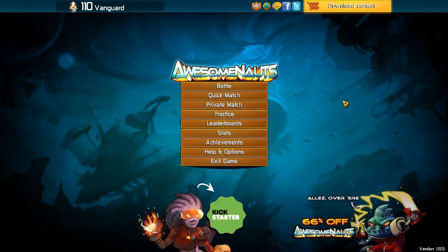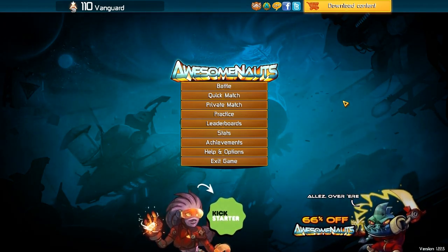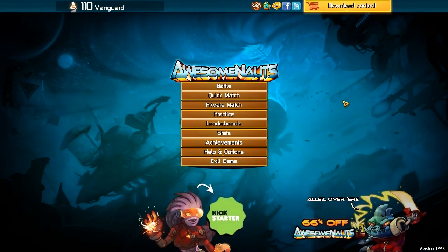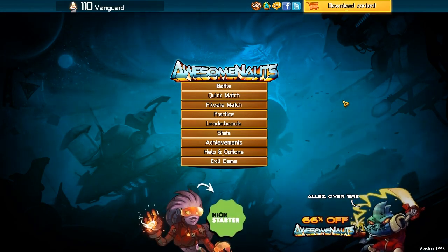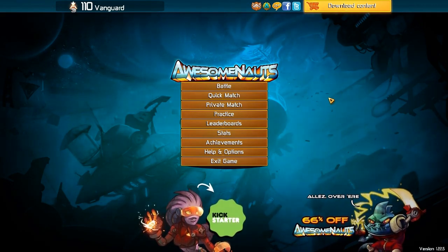Hello everyone, Vanguard of Valor here, and welcome back to another episode of Awesomenauts. We are back here again already, so what do we got going on today? Well, today we're going to be taking out the Admiral, Admiral Swiggins, reporting for duty, sir. So we're going to go take a look at him, and then we'll see what we're going to be going on with.